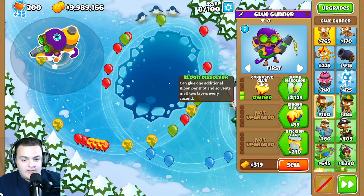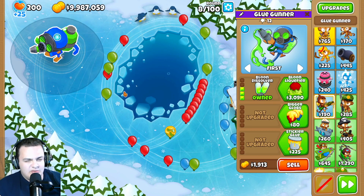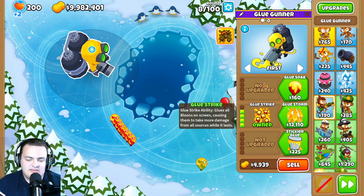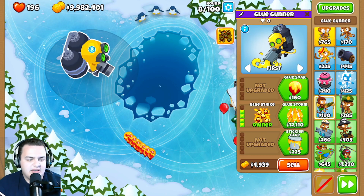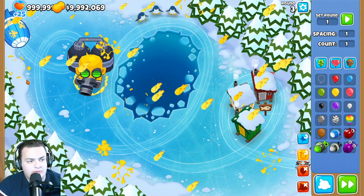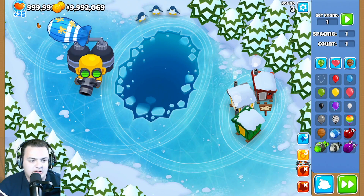For the glue gunner, they've slowed down the balloon dissolver rate, which seems like a strange choice for an already weak tower. However, they did buff the 0-4-0 path — the Glue Strike ability can now hit MOABs, which is pretty interesting.